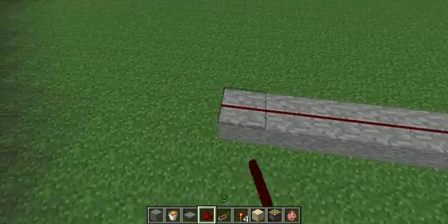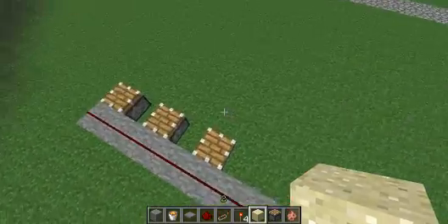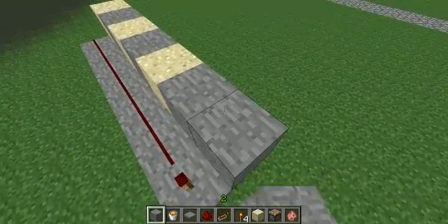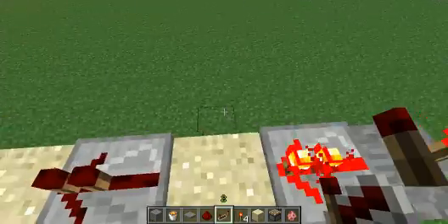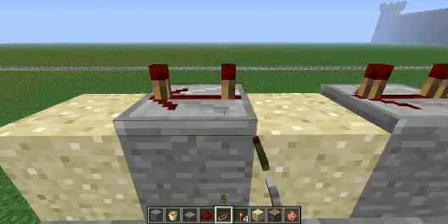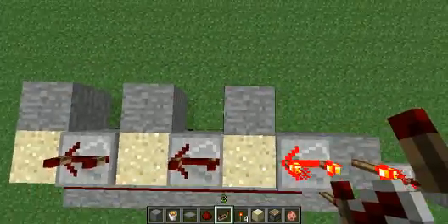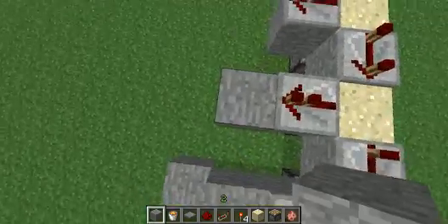You're going to want to string redstone across the top of that. Now take your pistons and place one there, one there, and one there. Place sand on top of these, then place stone in between those, and then another stone block there. Place a redstone torch here, place repeaters here, here, and here. Set these all to maximum delay — three ticks. Now make the output on this: place blocks in those spots and place repeaters there. Build these going out like this.